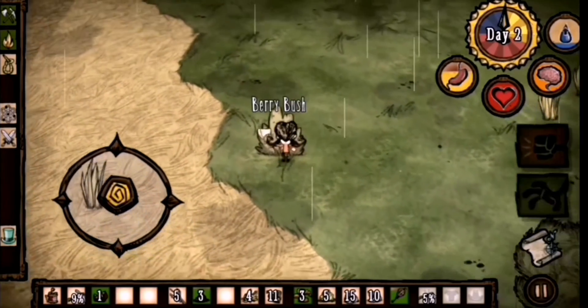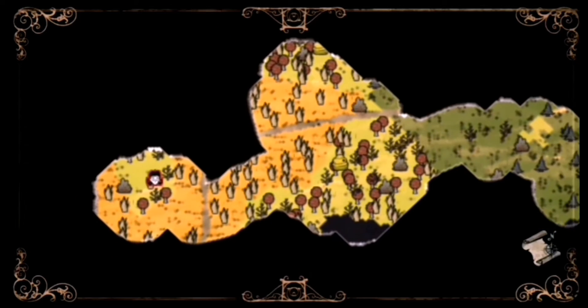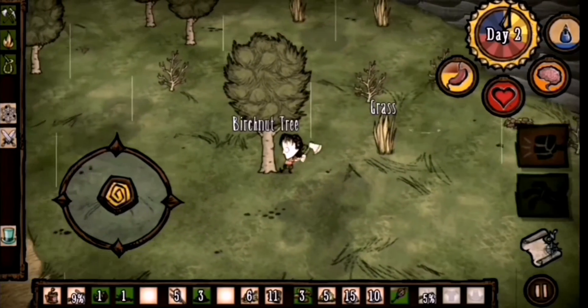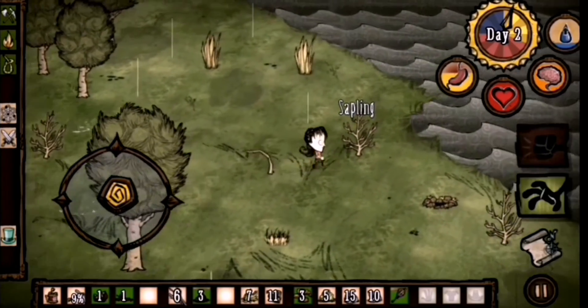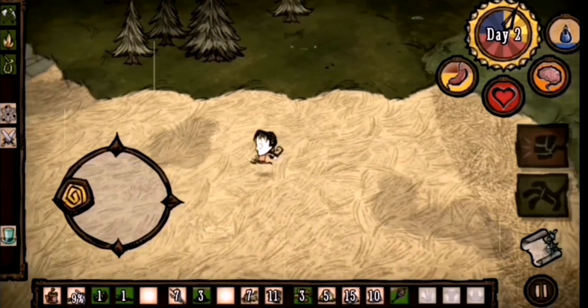Yes, it's daytime! Let's go exploring. I want to find the stone biome. You have different biomes — this is the map, and you can see the different colors? That's the biomes. It shows you the different colors of biomes. The stone biome is gray, and it has a lot of good boulders where you get stones from. We will not stop exploring till we find one.